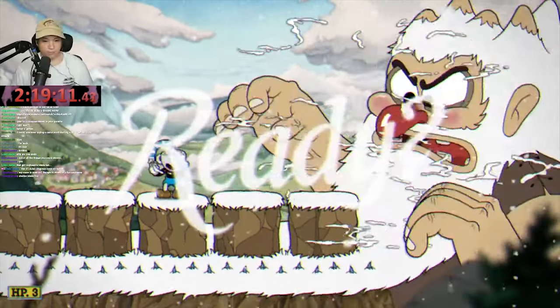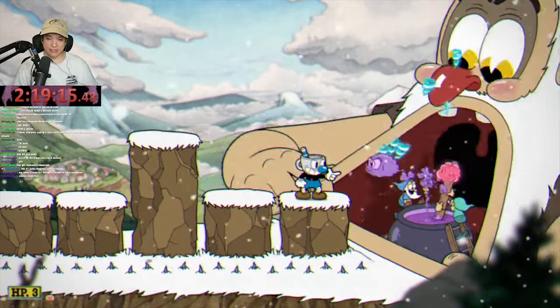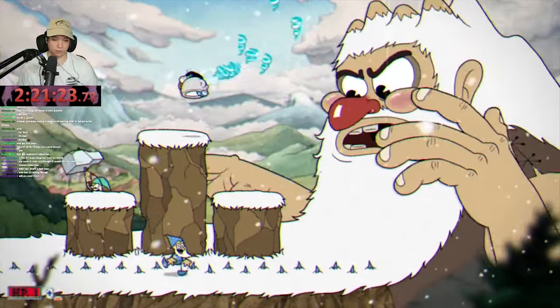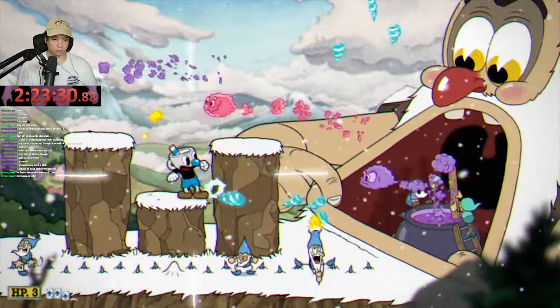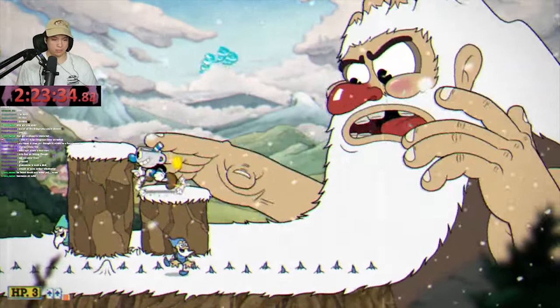Let's jump straight into it with the first boss of Isle 4: Glumstone the Giant. Glumstone with Twist Up was pretty good, but I actually had to learn to use it correctly before it was able to do tons of damage. I was having issues with the first phase — if I lost the beginning platforms I wouldn't know what to do, I'd fall under pressure and get hit and die. But I adapted and learned that if I could just stand in the middle of the stage and angle my Twist Up down, it made things a lot easier.